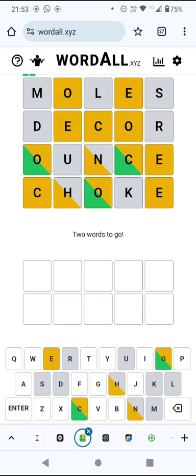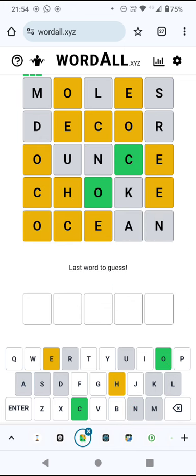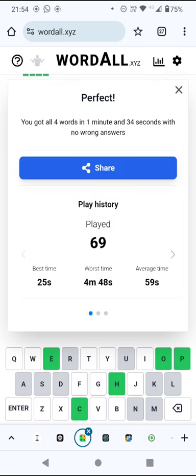But what about this E? This E has to be first in one word and third in the other word as well. So I'm thinking E-C-O? Actually I think it might be O-C-E — in fact, 'ocean'. So that means the E will have the C in fourth. So E-blank is going to be 'epoch'. I was going to say E-blank-O-C-blank but 'epoch' clearly fits that pattern.